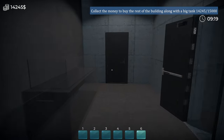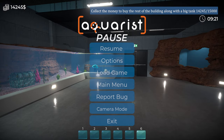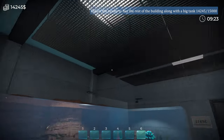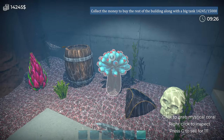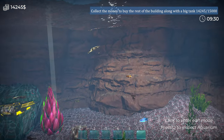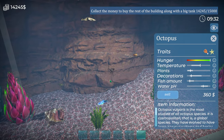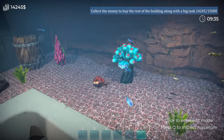Hello again everyone, thank you for joining me, I hope you're all well. So back with another episode of Aquarist. In the last one we unlocked this place and it's excellent. We've got massive tanks now, huge bits of coral. We haven't got many fish in there, but that's alright because we can add to it as we go on. And we've got some octopi and yeah, it's all looking quite good really.